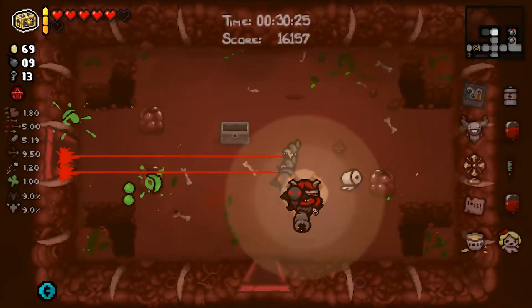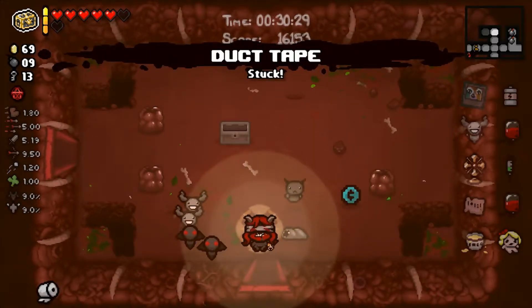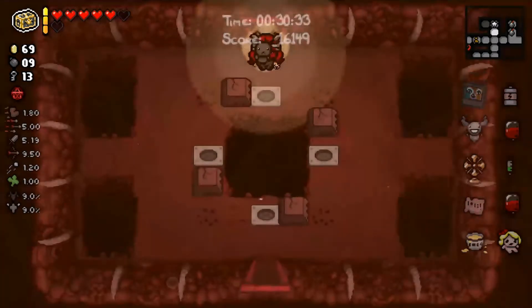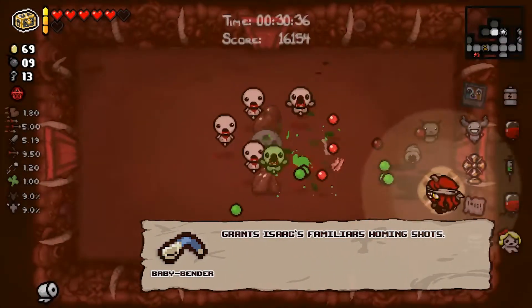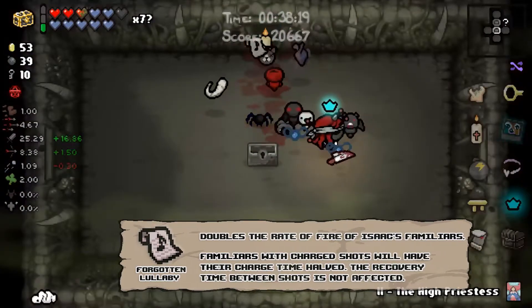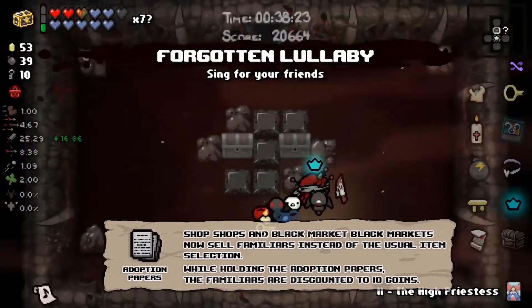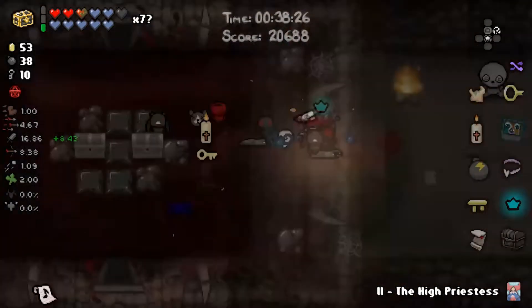Because Lilith specifically works really well with some trinkets, here are some favorites. Duct Tape can be used to stack your familiars on top of you — simply drop the trinket in front of a door, then leave and re-enter the room. Baby Bender gives every familiar homing, which is a really good effect for Delirium and other fast enemies. Forgotten Lullaby gives every familiar a really big direct boost, and Adoption Papers gives you easy access to powerful familiars in the shop, but there are many more great trinkets for Lilith.